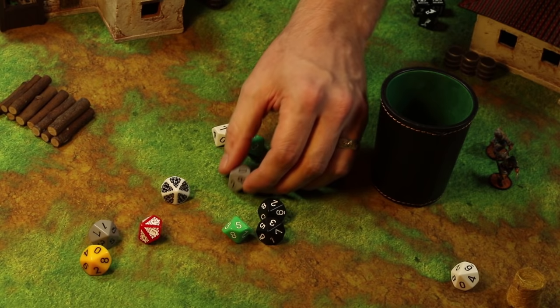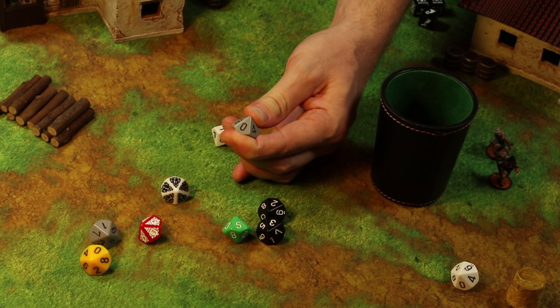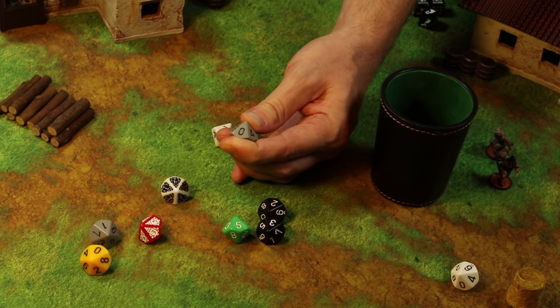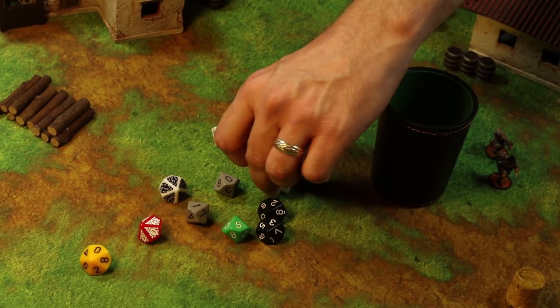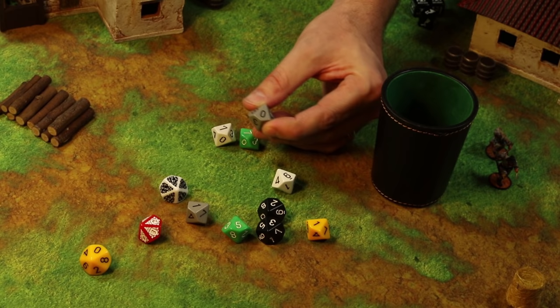Rolling a zero result on a D10 counts as a natural 10 — that's a 10 with no modifiers — and in most games like this, including Blood and Plunder, it's often an automatic success. Conversely, a natural 1 is the automatic fail roll. If the rules refer to rolling a D5 at any point, simply take your result, cut it in half, and round up. So a 10 becomes a 5, and a 5 becomes a 3.